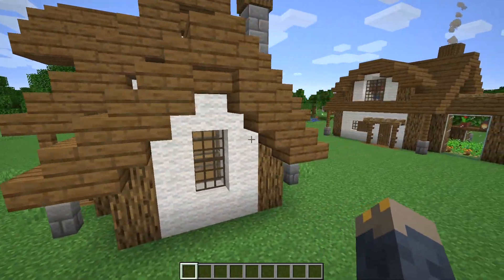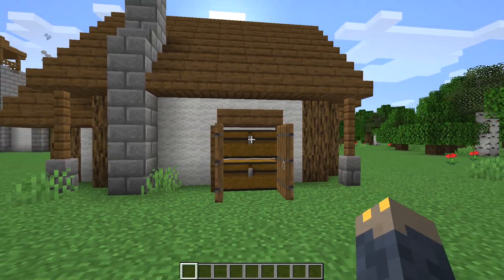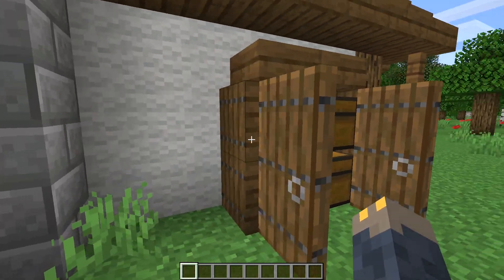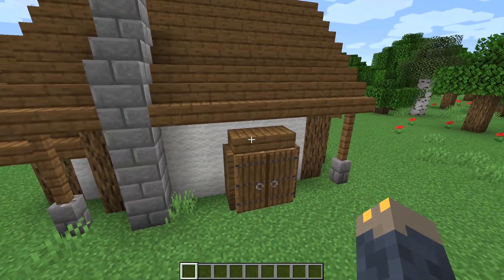Number three comes with a bonus — it's another way to add some storage to a small house, and that is the shed. All it is is two double chests stacked on top of each other with two spruce trap doors on each side, and two doors in front, and then a roof made out of either slabs or campfires.